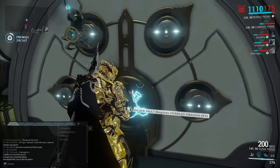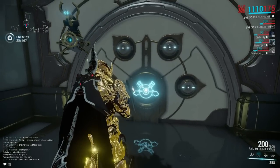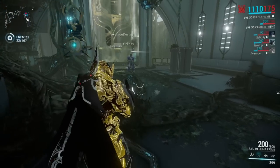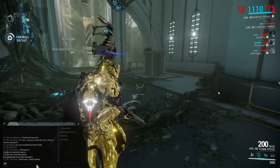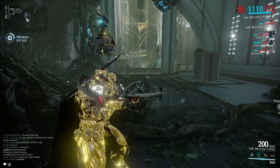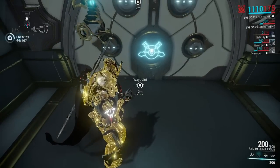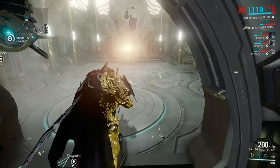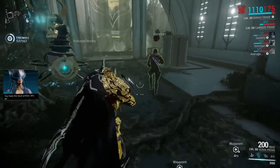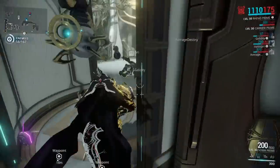The vault requires the Hobbled key to open, so the player with the Hobbled key comes over and opens it. We grab the contents, and then we finish the Exterminate. Usually the vault isn't this close to the entrance. Once the vault is opened, that player has an effect applied to them, so I'm going to stay with him and protect him as he makes his way to extraction while we finish the extermination.